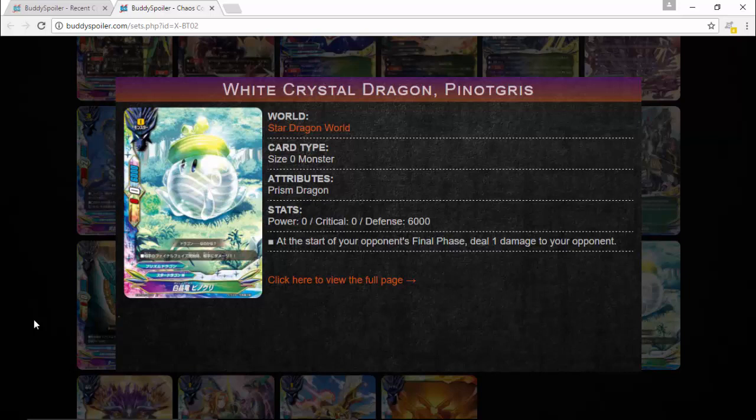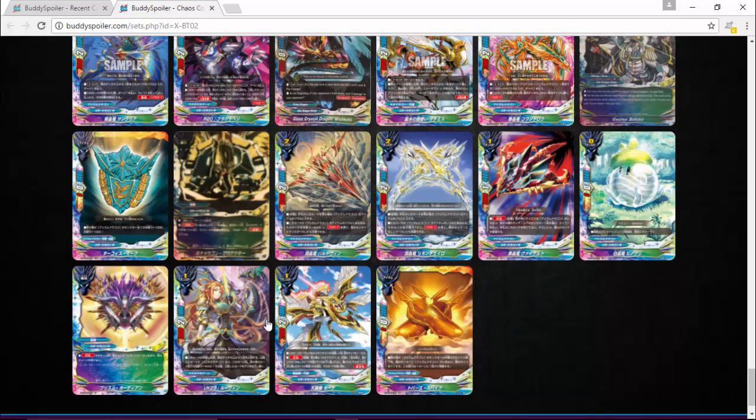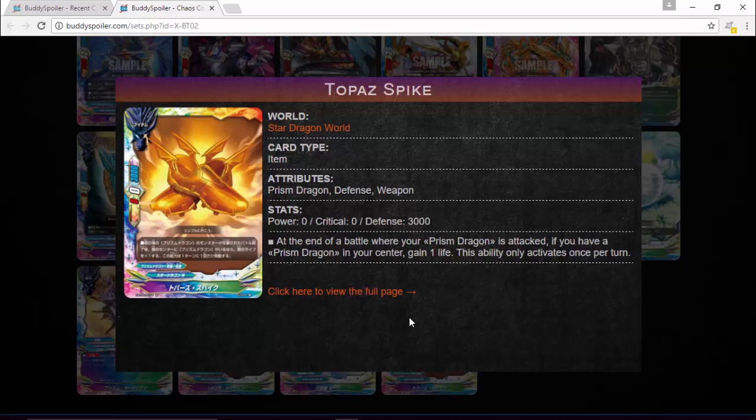You've also got Impact: Christiano Crystal Shoot. Six thousand defense is really annoying — most cards average around that. It is easy to take out since it's zero power, zero defense, but that one burn damage can be annoying, especially if it stays on your field and your opponent has to deal with it. You've also got the new Topaz Spike, a new Prison Dragon item. At the end of a battle where your Prism Dragon is attacked, if you have a Prism Dragon in your center, gain a life once per turn.